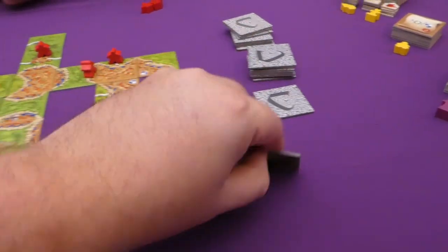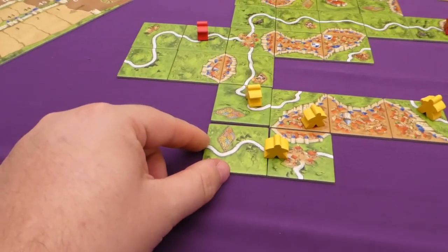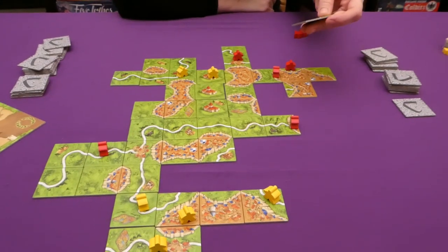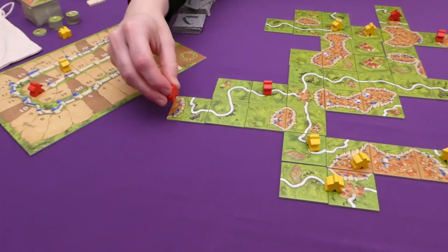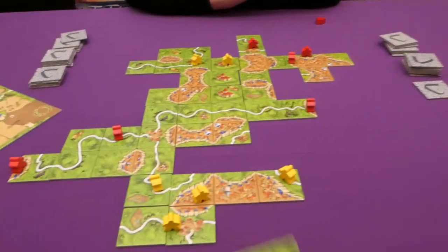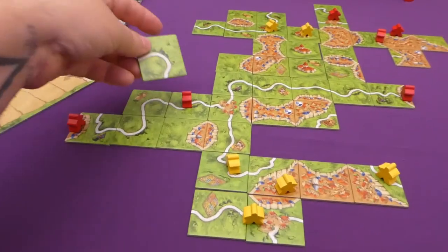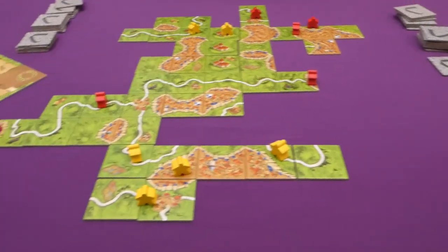The game is nearing its end — the tiles will run out soon. Jade completes a massive city by linking her two cities together. Counting the tiles: two, four, six, eight, ten, twelve, fourteen, sixteen, eighteen, twenty, twenty-two, twenty-four tiles, plus four shields — that's 28 points, bringing Jade to 67. Since she passed 50 points, she gets a 50-point token. Both sides of the token are noted: one for 50-plus points, and one for 100-plus points.